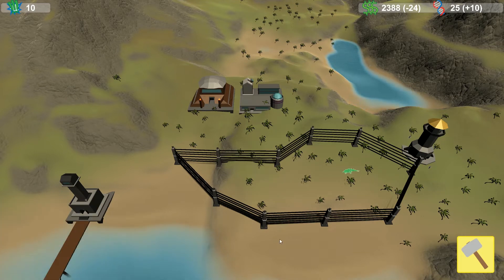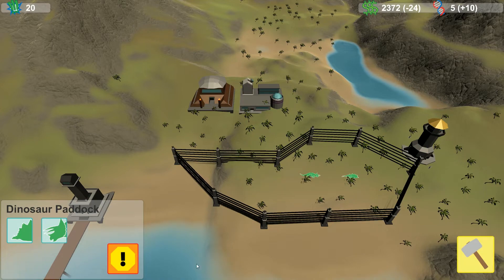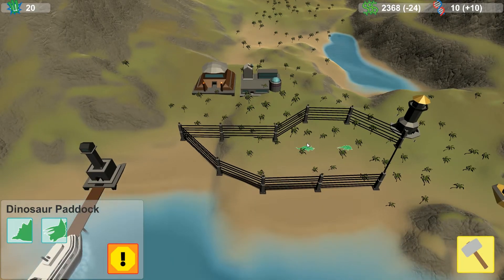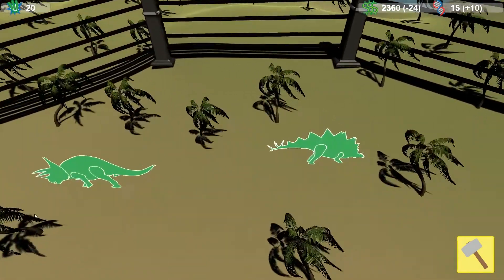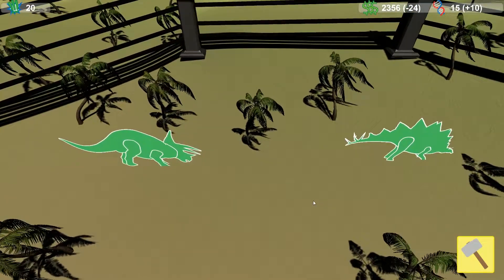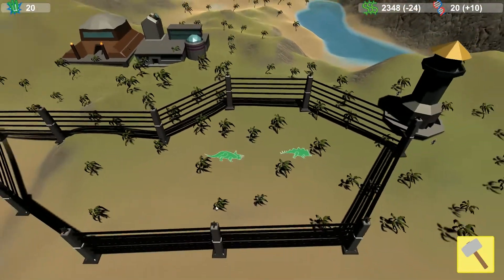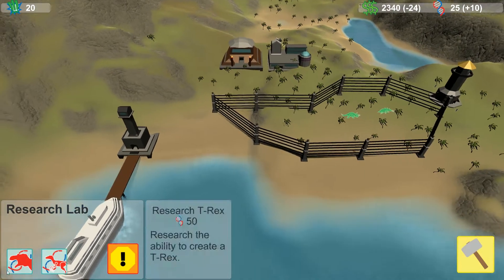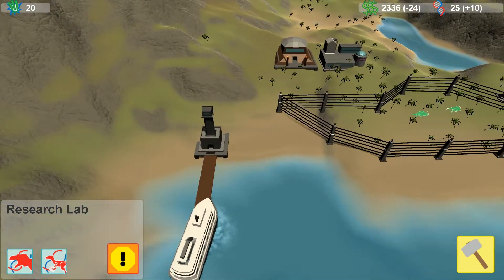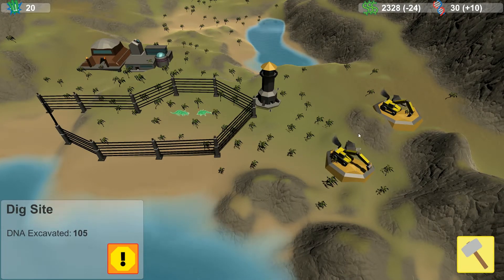Okie dokie, we're gonna get some visitors now. Can I put another one in? Can I put a Trike in? Oh yeah, look at this - Triceratops and a Stegosaurus in the same enclosure. Hello! That is amazing. That is something else. We're getting there. Any more visitors? No visitors there? Can I research the T-Rex yet? No, not at this very moment in time. I should have more than that really.